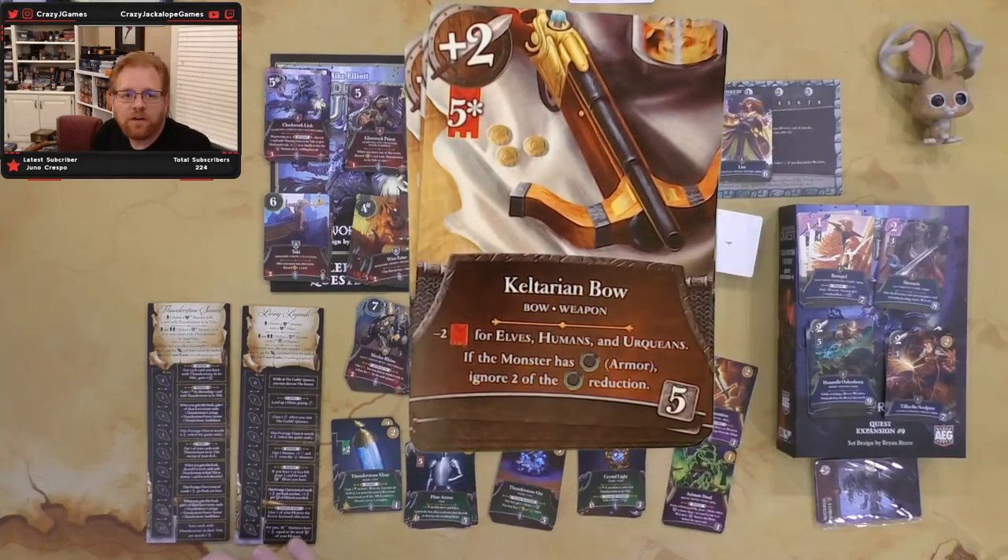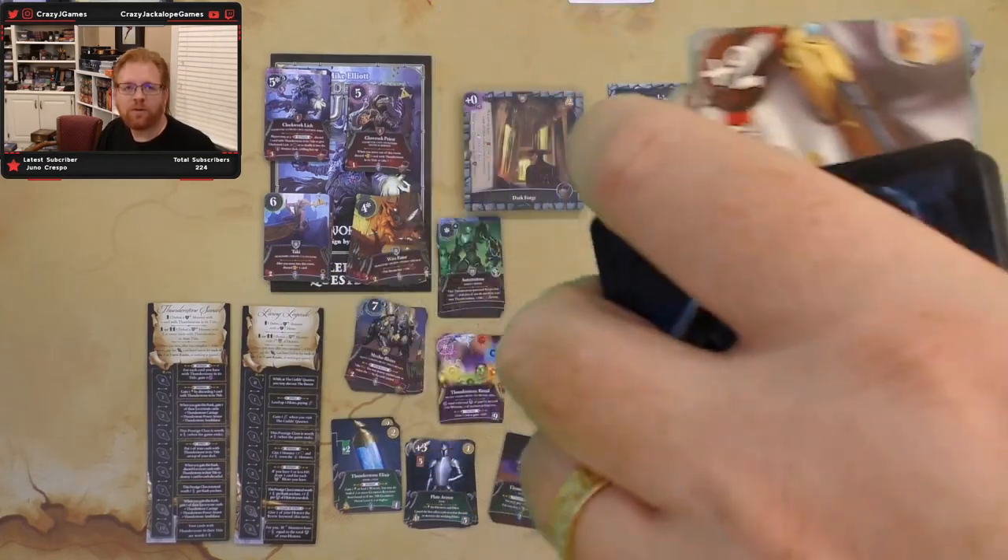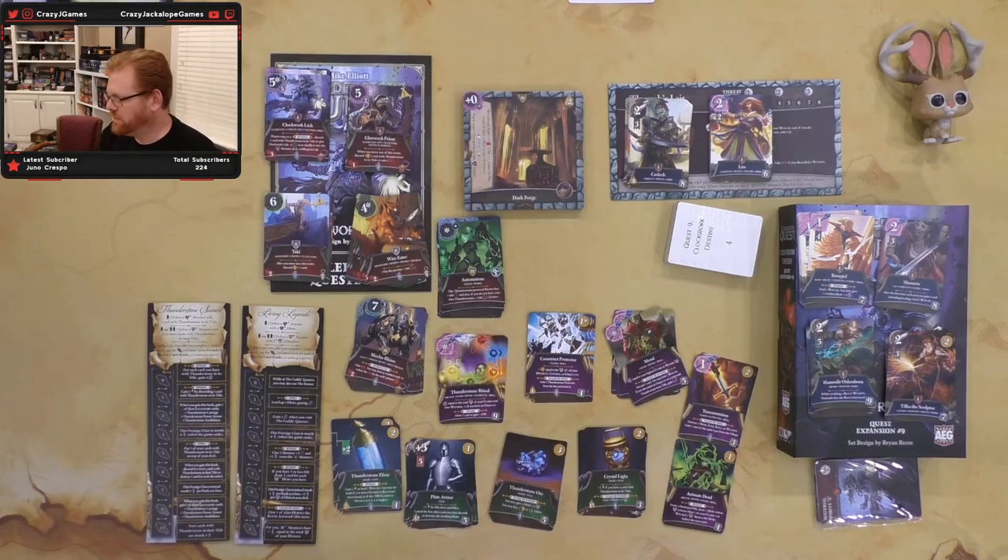We have a Keltarian Bow costing five, minus two for elves, humans, and uroquains. Plus two attack. If the monster has armor, ignore two of the reduction — so it punches through armor. I like it. There are things that synergize with the bow, and five cost doing two damage is a decent bow. Then we have the Thunderstone Hammer — takes five to wield. Plus attack equal to the hero's level plus one more if it's a dwarf or uroquine. There's the thing our little blunt-wielding dwarf wants. At level three he's going to get plus four with that, and it gives a light and is worth one. I like that.